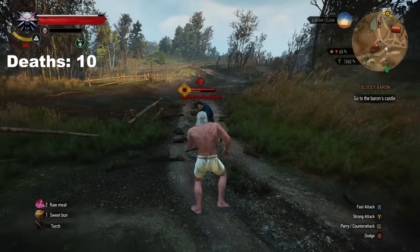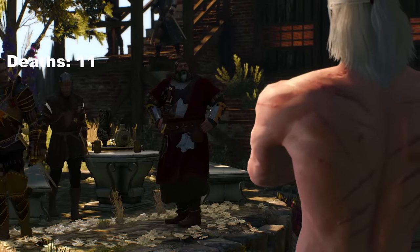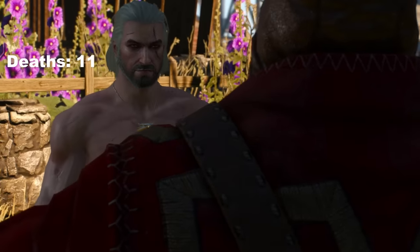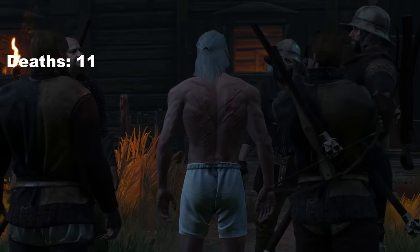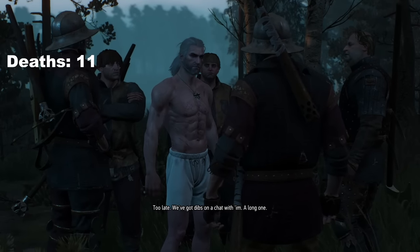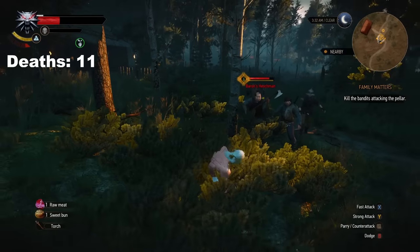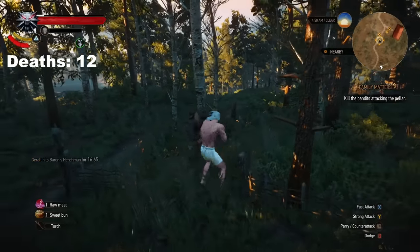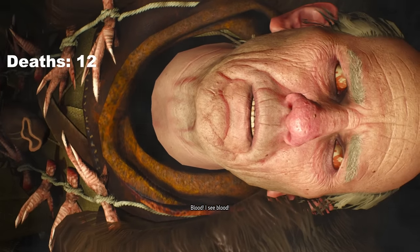We went on our way to talk to the Baron. On the way, a white knight put me in my place and I didn't even stand a chance. With our head hanging in shame, we made it to the Baron, and of course he tasked us with finding his family. In return, he would tell us about his encounter with Ciri. The Baron's henchmen were attacking the Pellar, so we saved him. Turns out the guy was a member of FaZe Clan and I was going to be a part of his next montage.